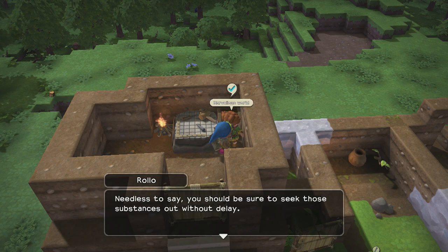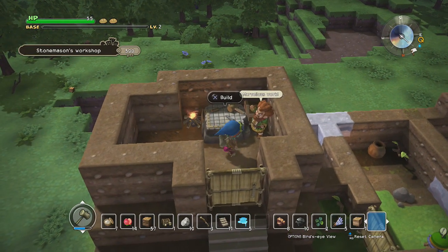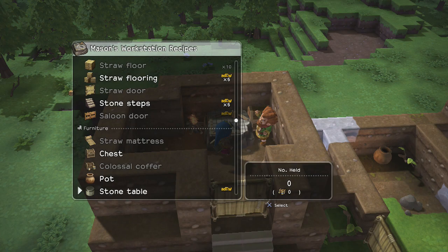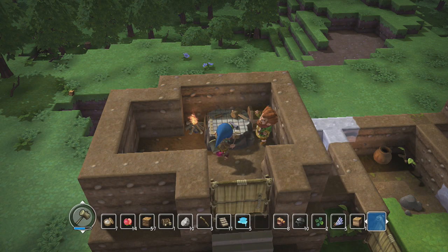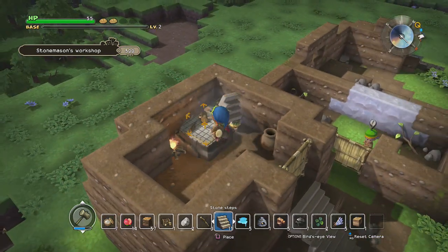Oh, that's right — we can make a forge now. Actually, do I have the material for a forge already? Yeah, we can make a forge. Let's make a forge. Oh, I also wanted to make myself a new sword too. Actually, with the forge, we might not need to worry about a stone sword — I can just go to the next step. But yeah, I do want to make myself a forge room. I think I'm going to expand this up another floor.